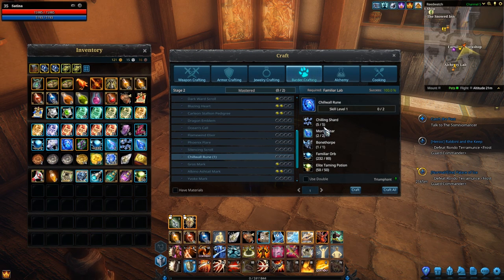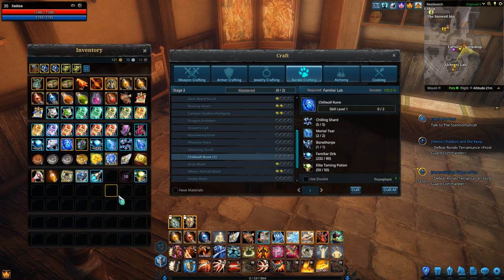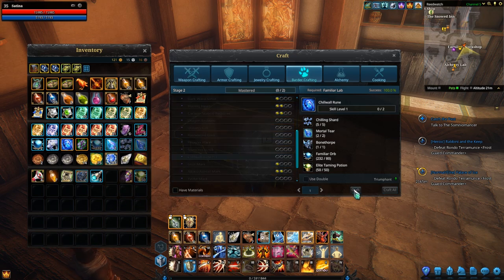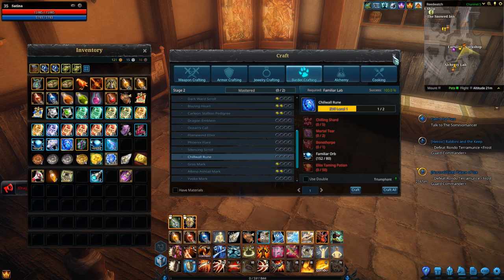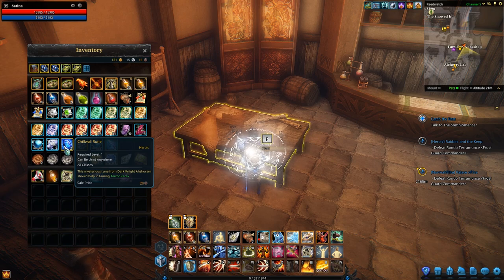Because this is such an expensive mark, we want to improve our chances of critting as much as possible. I'm going to use a Triumphant Crafting Chance Booster — because why not? Let's craft ourselves a Chill Wall Rune. It looks like I just got one Chill Wall Rune; I already had another one from raiding, so I have a total of two Chill Wall Runes, which gives me two chances at taming Terror Karev.